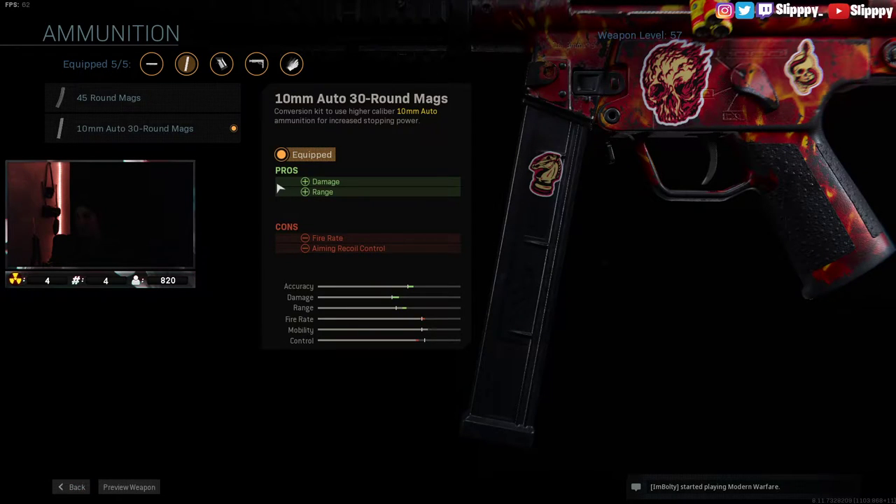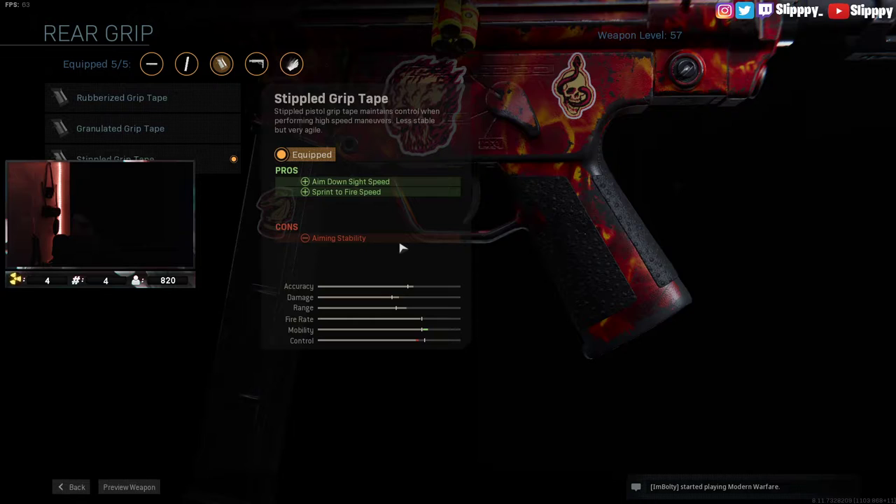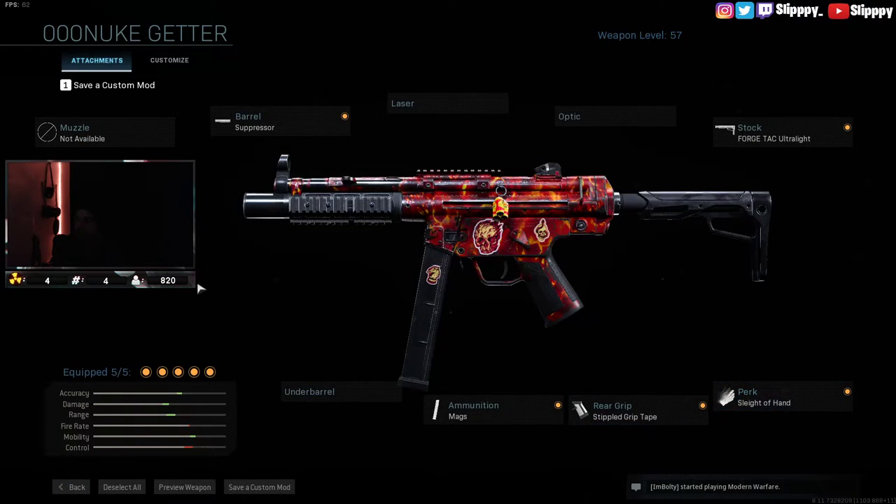For the ammunition, if you're not rocking 10mm bullets you might be stupid. You've got to rock the 10mm bullets on this — this mag literally makes the MP5 OP. For the rear grip tape, I have the stippled one because it adds aim down sight speed and sprint to fire, which is very important for SMGs. And then I have sleight of hand because I'm always really aggressive when I play, so I need that quick reload.